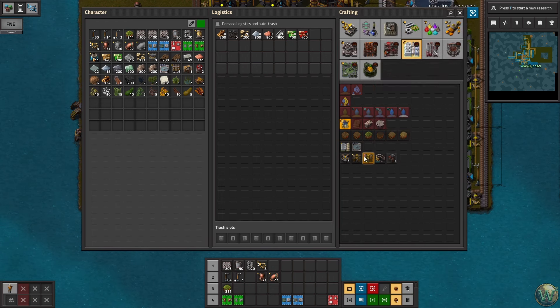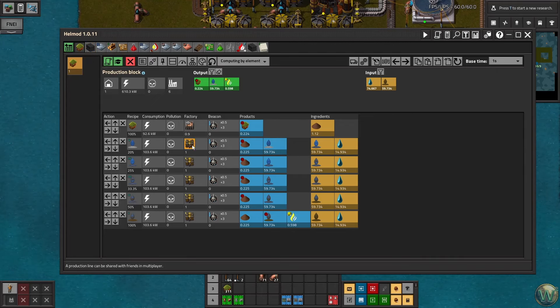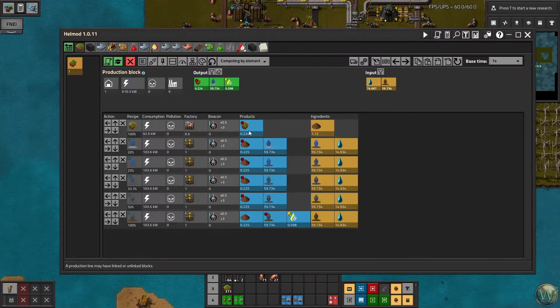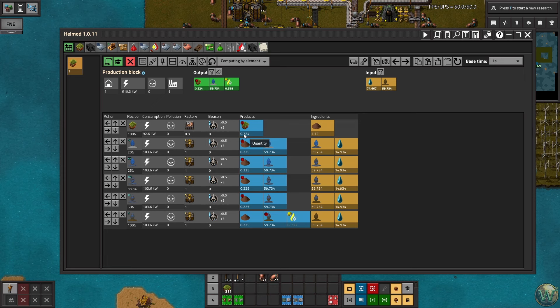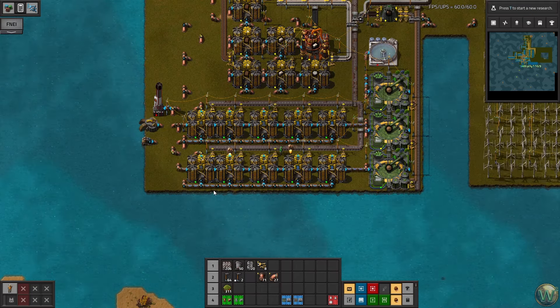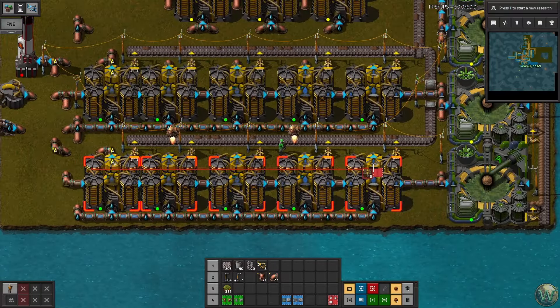The tier two washing machines are here. The notable difference is they are 50% faster. So for every line we had producing mud, based on the calculation I had open — each line, assuming the stuff isn't being stolen for brick making — we're making enough mud to operate 1.8 assembly machines making landfill nonstop. But even then, we're producing less than half a landfill per second, which isn't great. By just upgrading to tier two, we jump that up to almost 0.75. Let's take these down so I can upgrade the machines in place.